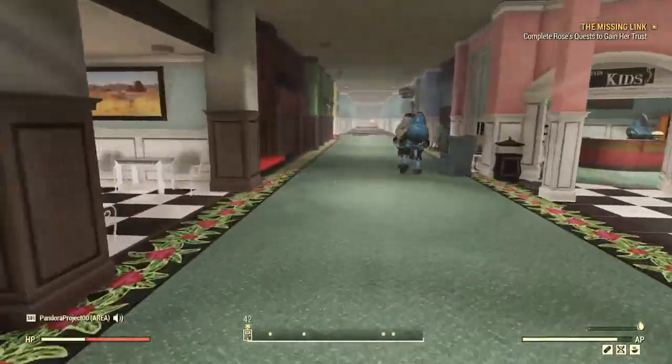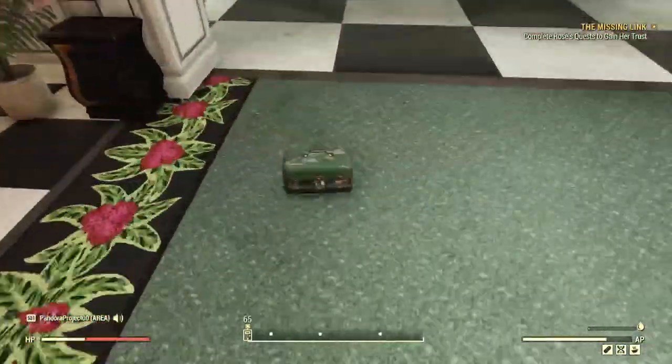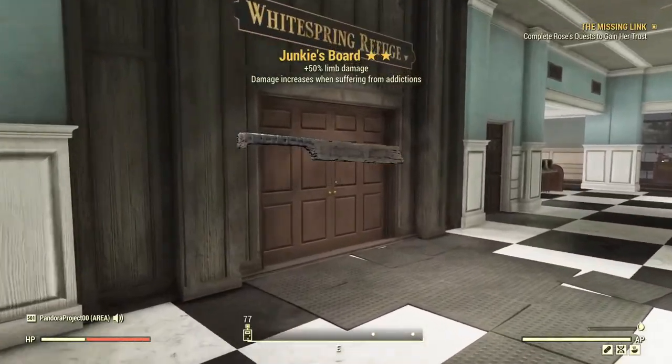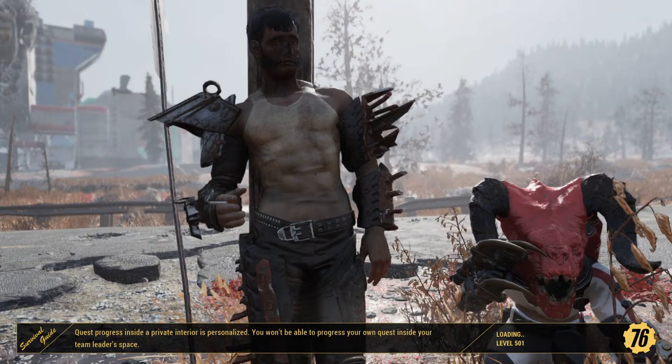It's a safe spot because, unless you anger the robots, you're going to be very safe inside here. We will go ahead and go next door to the White Springs Refuge in case you're still needing more ceramic — for some reason you just need a bunch more. There are some more spots in here, so I'll go ahead and show you those real quick.